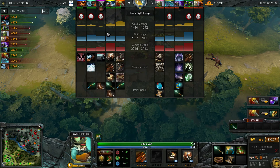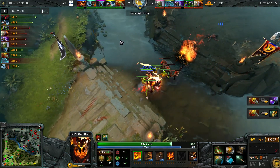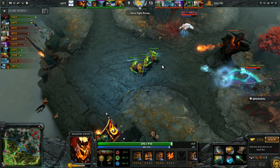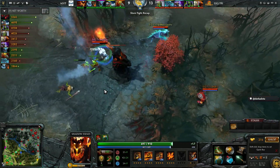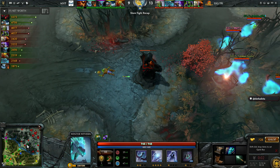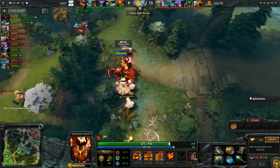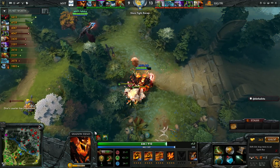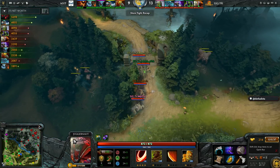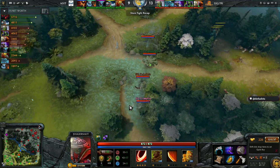Jab with a 12-minute Blink Dagger on a Rubik — who does that? He's barely the second highest net worth on his team. And the kill on QO earlier was incredible — he knew he couldn't get close enough to Fade Bolt the Shadow Fiend directly, so he Fade Bolted the creeps and it bounced to him because SF was trying to channel Requiem. Pretty clutch play. A man-smoke from Trust with Jab's new Blink Dagger is very scary — MVP could easily have two heroes burst down.